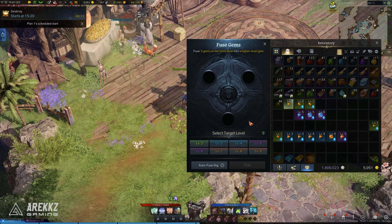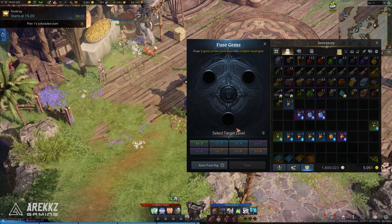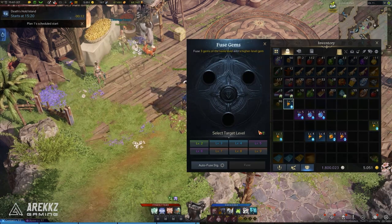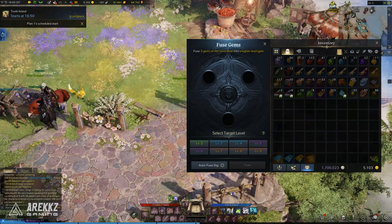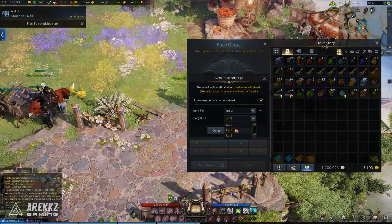There are also select target level buttons at the bottom of this menu that will instantly craft up to the level you've selected using all of the gems in your inventory — a really easy way to quickly get higher levels, but only do this if you're okay with using up the gems in your bag. There's also an auto fuse button within the gem fuse menu which, when enabled, will automatically fuse up the gems you obtain to the target level and tier you've selected.